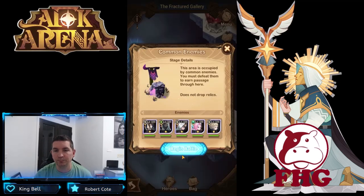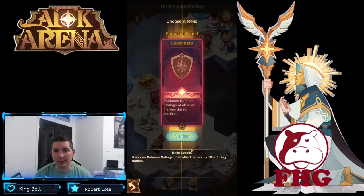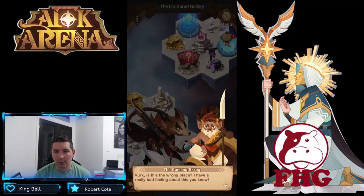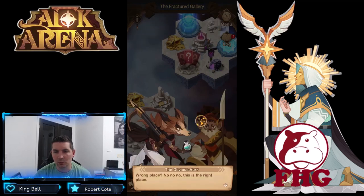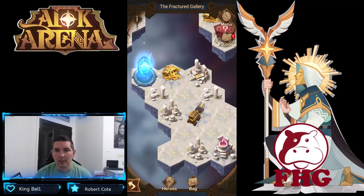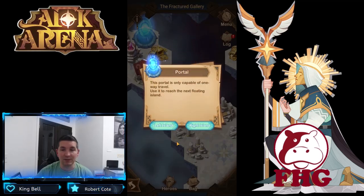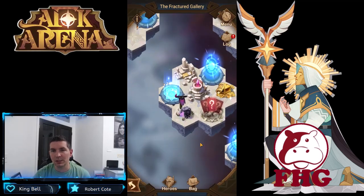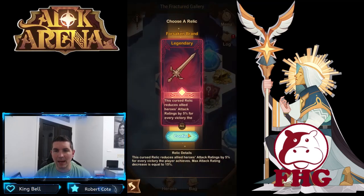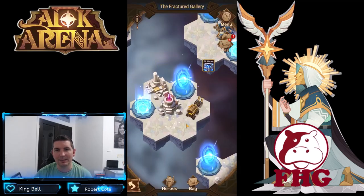The first battle doesn't yield us any relics, but we do have to pick up our cursed relic. I think we might be in the wrong place — no, it's the right place for sure, but can we make it out alive? We pick up our first gold chest here, then we're going to go left — the left island first. Not too bad overall; the battles don't seem that tough, but picking up cursed relics is kind of funny.